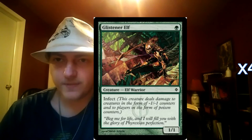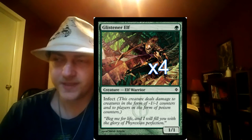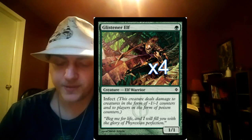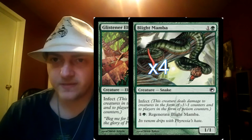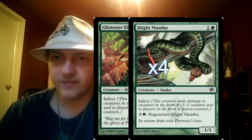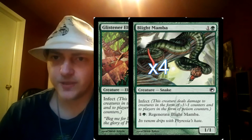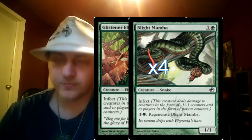We've got four copies of Glistener Elf — a basic one-drop with Infect. You just need to have that one drop. After that we've got four copies of Blight Mamba. This is another Infect creature, one of our two-drops, and he's got Regenerate. That's very useful for us here, so we just had to have him.